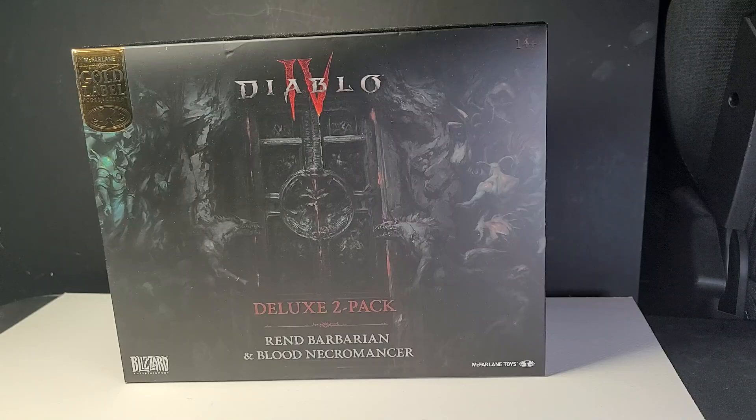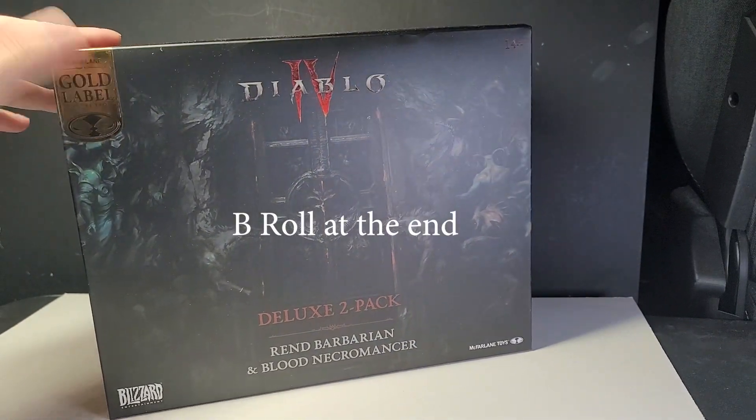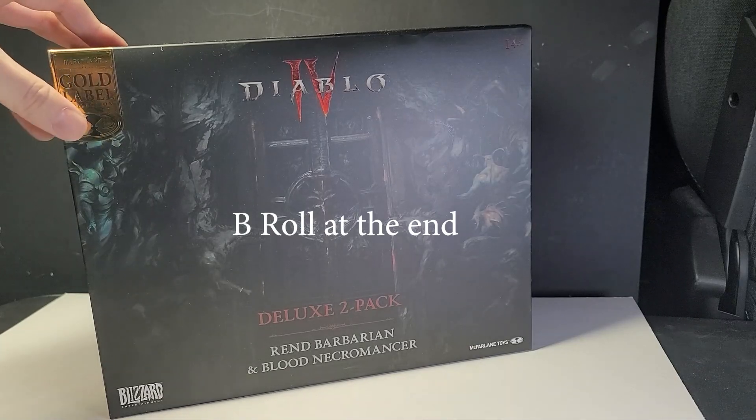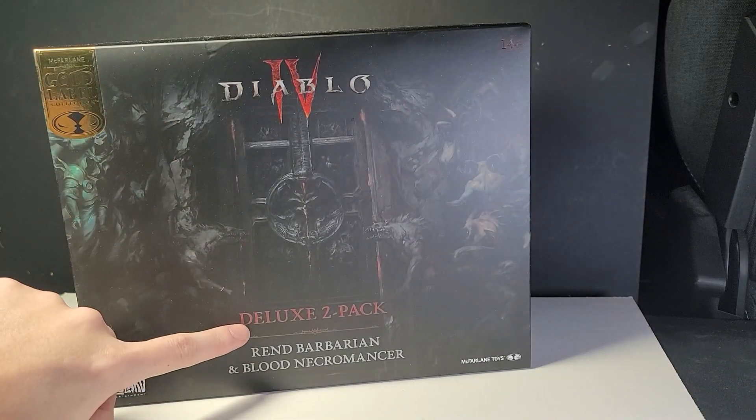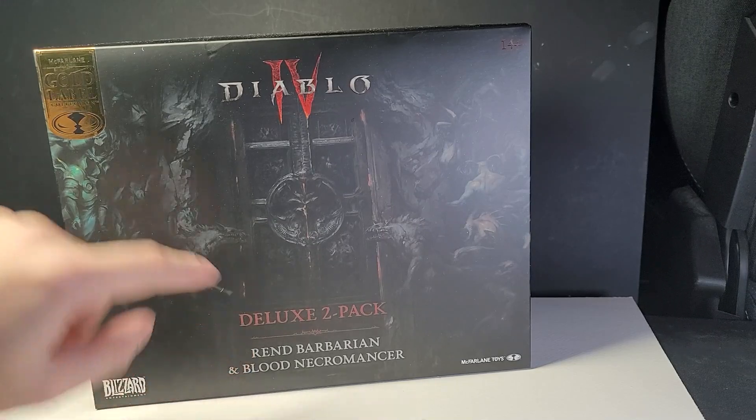Good morning, good evening, good afternoon, ladies and gentlemen. Today we're gonna do an unboxing of this Diablo 4 figure from Amazon — Amazon exclusive, gold label — which came with 2 figures, deluxe 2-pack: Ren Barbarian and Blood Necromancer.